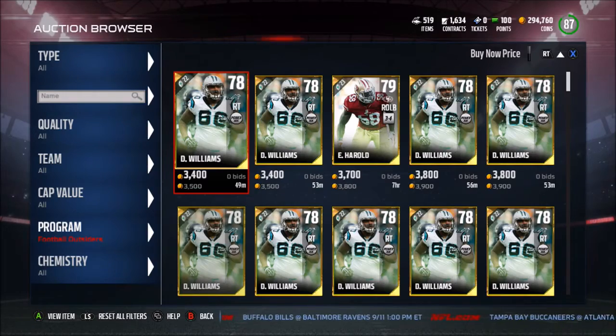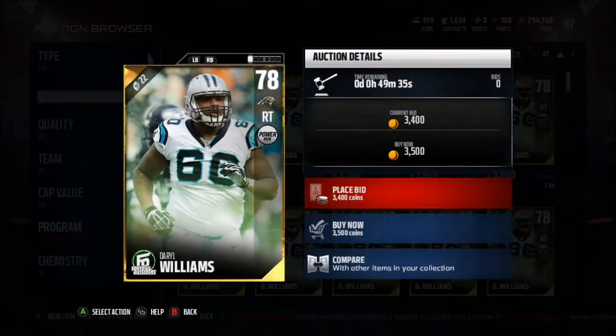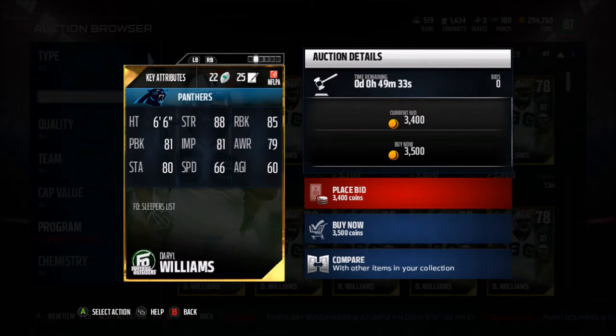What is going on guys, it is Alex coming to the winning video. Today we have Football Outsiders finally in packs — the first Football Outsiders of the Madden 17 season. In preseason we have right tackle Darryl Williams: 88 strength, 85 run block, 81 impact block.